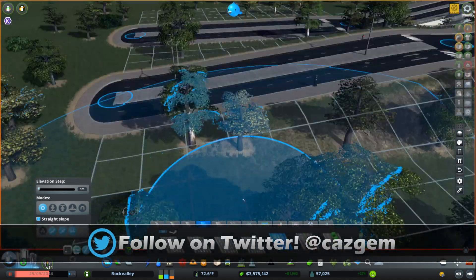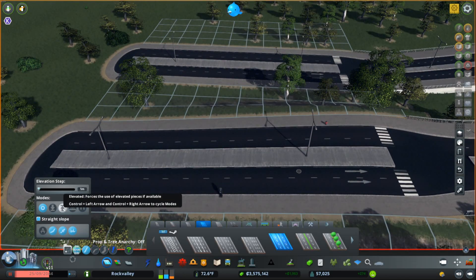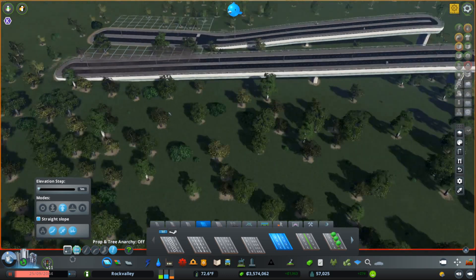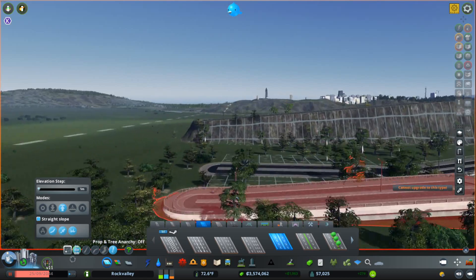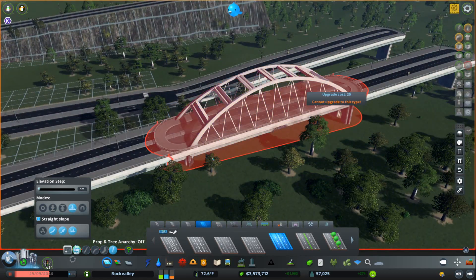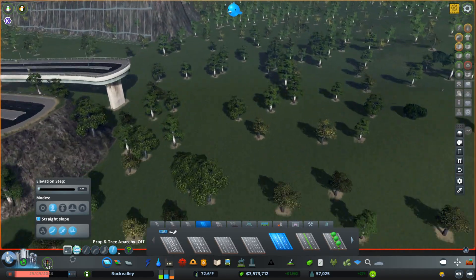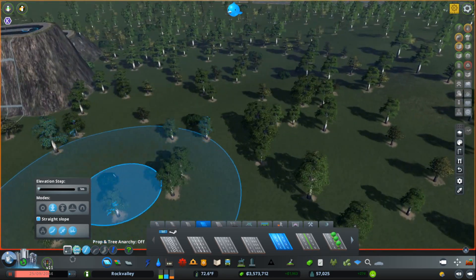And now, what if this wasn't correct? Well, you can always go in with Fine Road Tools and use the upgrade tool on your roads to automatically change it. You can even go into the middle and make something into a bridge. You can go to a previous segment and make it like so. And that's the first level of usefulness.